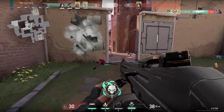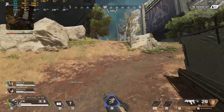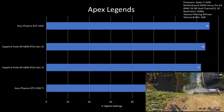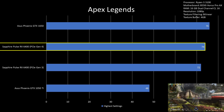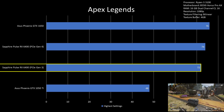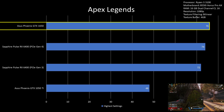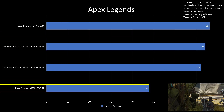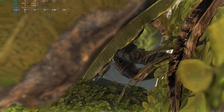For Apex Legends on 1080p max settings with texture filtering at bilinear and 4GB VRAM texture buffer, RX 6400 on PCIe Gen 4 was at 74 FPS and PCIe Gen 3 was not far at 72 FPS. Both were close to GTX 1650 at 76 FPS, while the GTX 1050 Ti was way below at 48 FPS, making the RX 6400 a good value proposition in this game against the Nvidia counterparts.